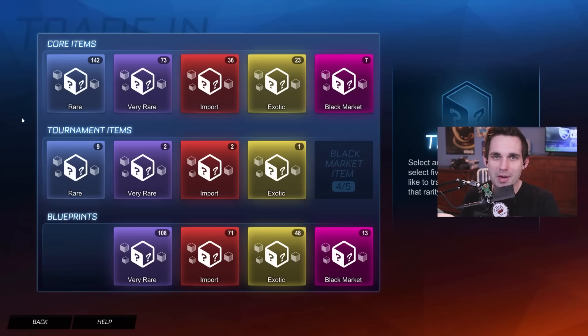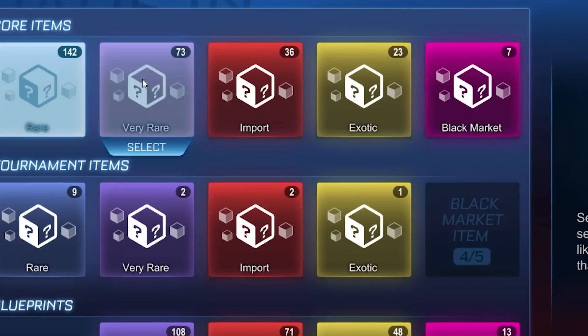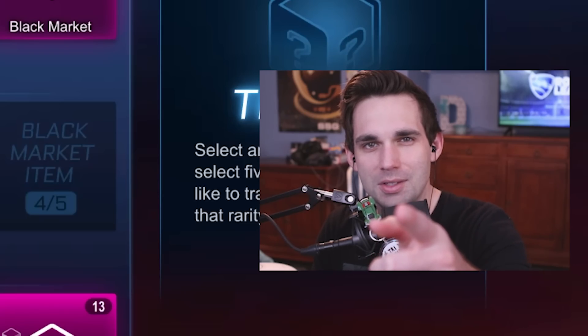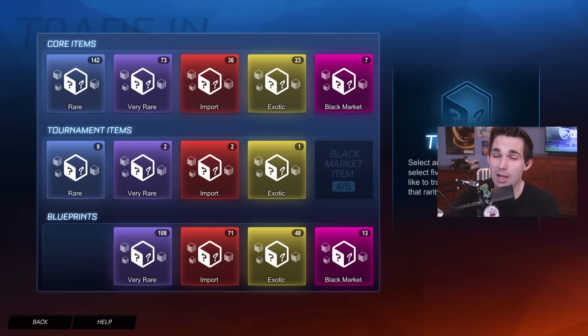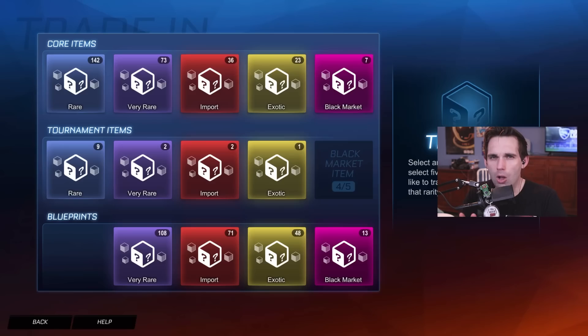This new update has made the trade-in system a thousand times less trash than it was before. I can trade up to 73 very rares and that's exactly what we're about to do today. This will be the first time I've done trade-ups in like a year and some change — I had so many items that doing trade-ups was just overwhelming, but now Psyonix has finally made it easy.